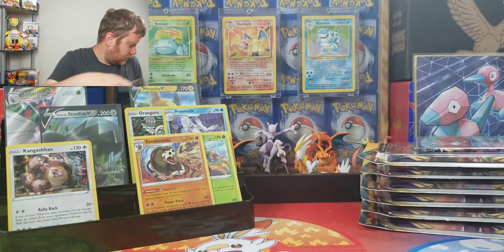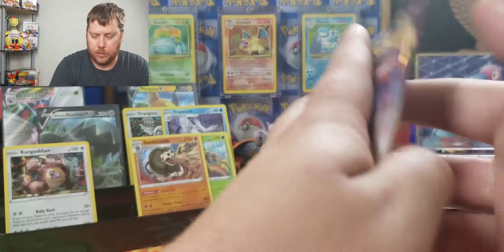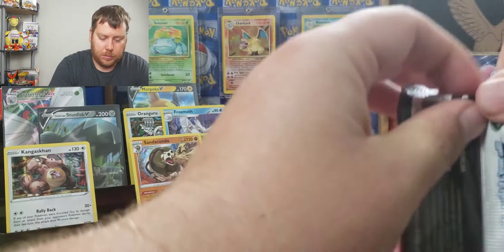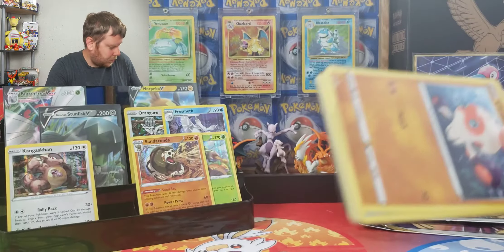That's a holo. Wouldn't that be a cool pack — Tyranitar holo and then Tyranitar reverse holo? Possibly doing another box of Evolutions at some point. I'm kind of to the point in the binder where just buying booster boxes — am I going to get what I need?